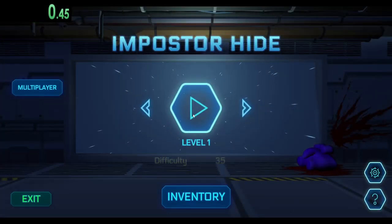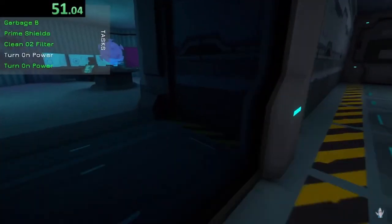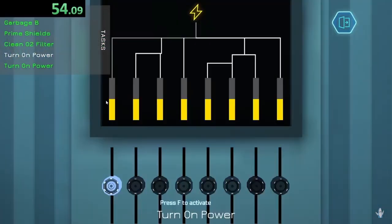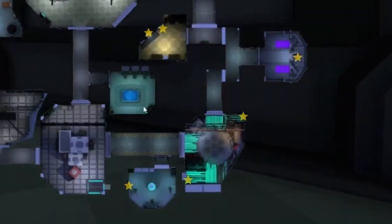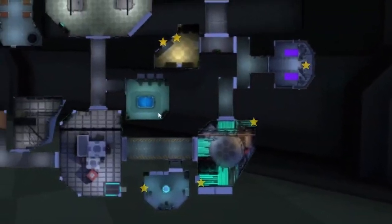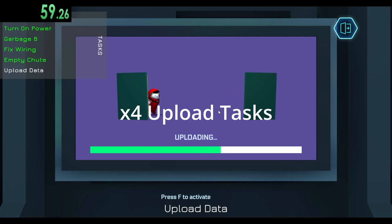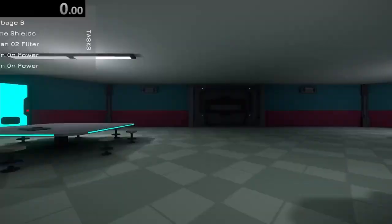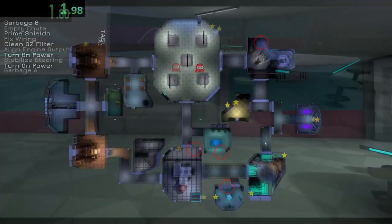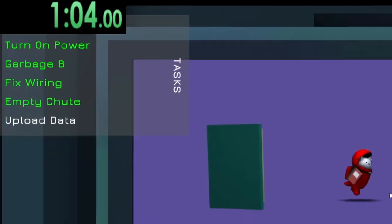All six tasks spawn in random places within the ship based on a random number generator. This in particular sucks, because now the only way to get anywhere close to the record is to get literal god RNG. I'm sure that you could get all of the tasks in the same general part of the ship, right? Well, there's more. In the ship, there are a total of four upload tasks, and of course, all of them are located on the right side of the ship. Even if all of the tasks are on the right side of the ship, you could get up to four upload tasks, and each upload costs nearly 10 seconds.